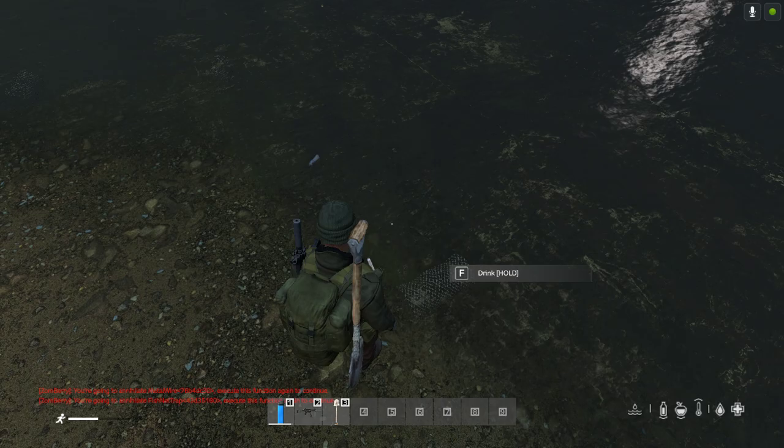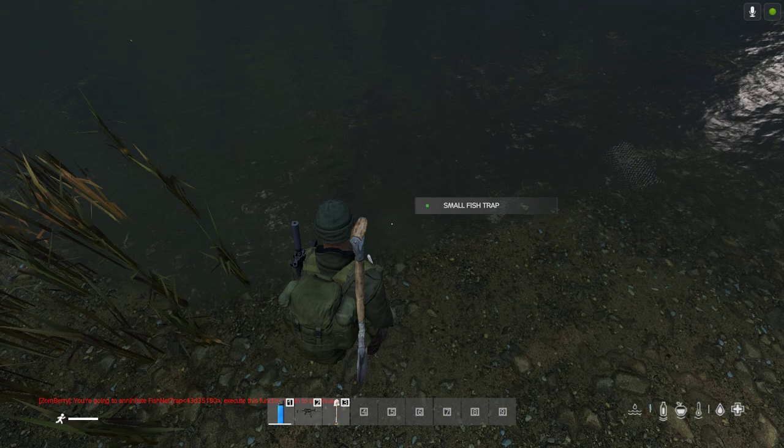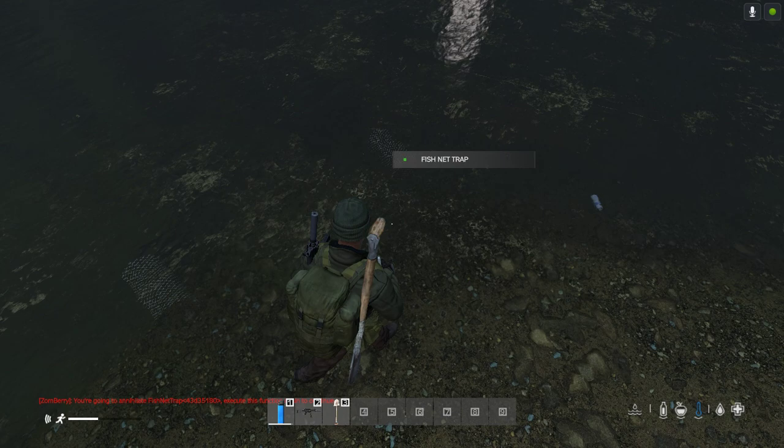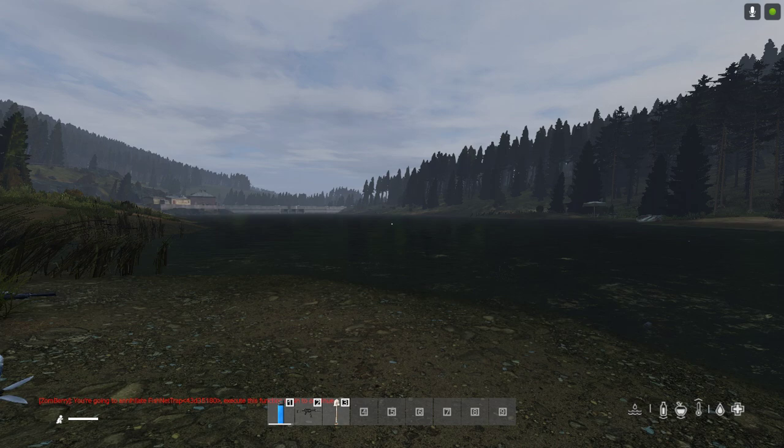And that, my friends, is how you do a bit of trapping in DayZ - with the rabbit or hare snare, the small fish trap, and the big one. Let's see if we've got anything yet - we haven't had anything yet. Looks like I'm going to have to make a campfire and wait here a bit longer. Hopefully that's a helpful video - if it has been, hit the like button, press subscribe, and I will of course see you again soon.